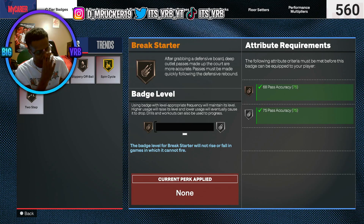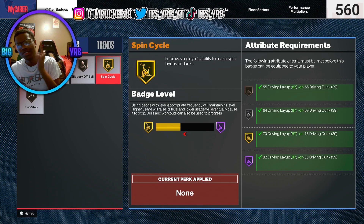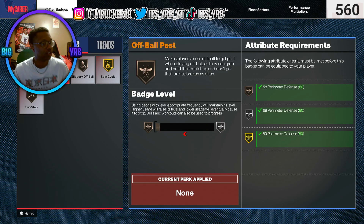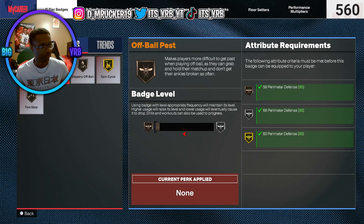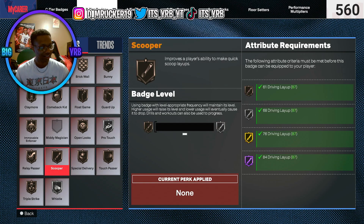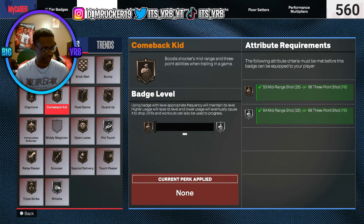Here's the badges right now. Spin Cycle is on gold — you're gonna see me using this badge in this video, I like it. Two-stuff we're working on, when it goes up it's gonna be crazy. Slippery off-ball, I don't have to try to get it but it's gonna help a lot. Pro touch getting up there — you're gonna see why. Whistle, I'm up there, I need to get that up too.